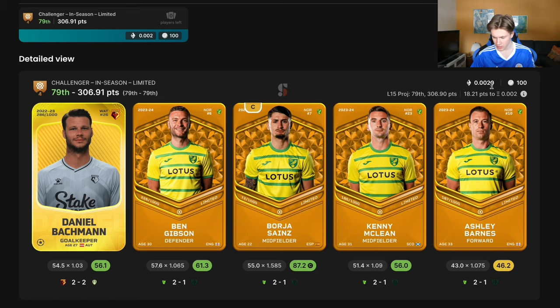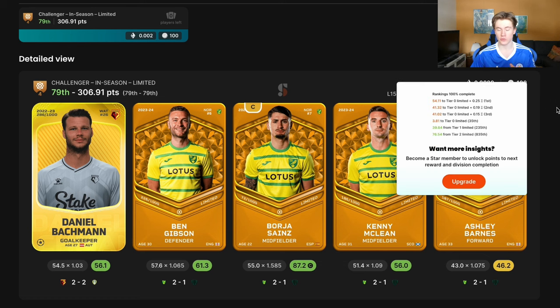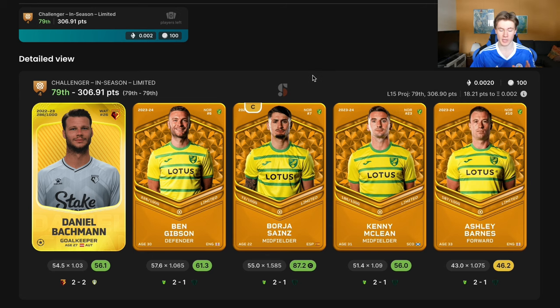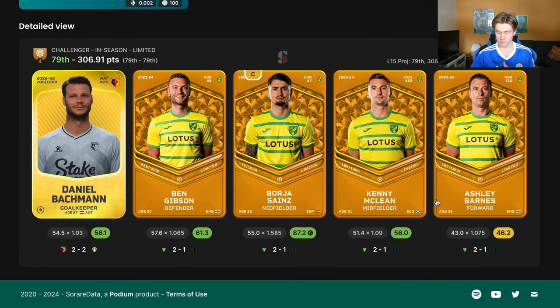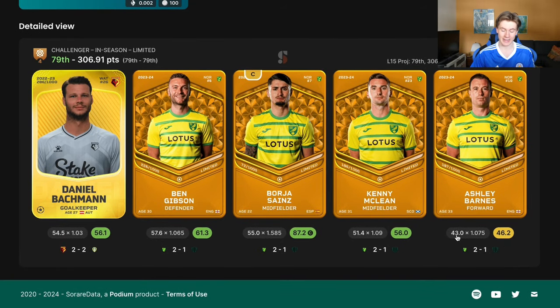He got 0.0020 Ethereum, I think that is $5 or $6. With no decisives — Ashley Barnes blanking, McLean with a decent score, Boria Sainz with a decent score, Ben Gibson with a decent score, and also Daniel Bachmann with a decent score. This is very, very easy to get. And those five card combinations here are worth under $20, closer to $15 I would imagine.